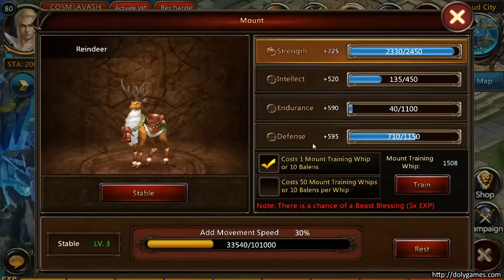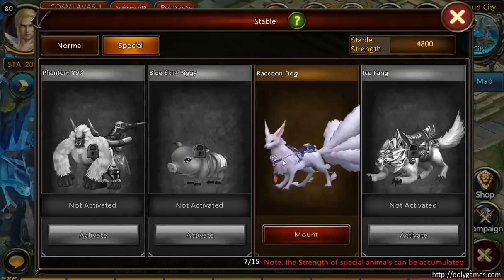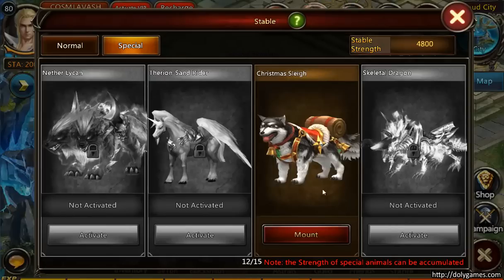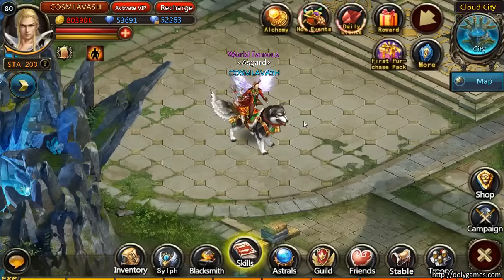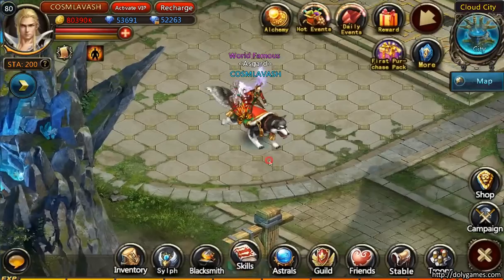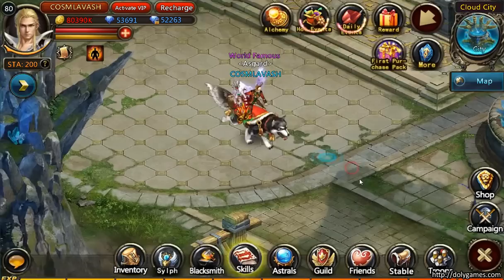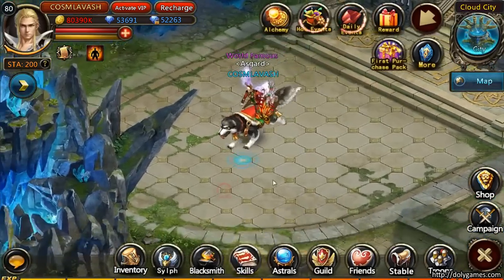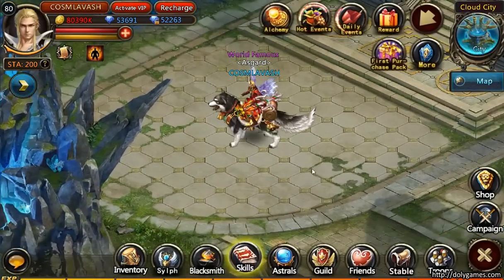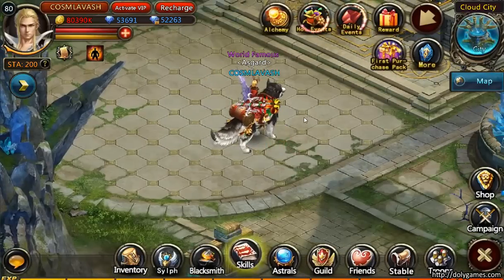Now let's have a look at the Christmas Sleigh, and you guys can also say in the comments which Christmas design you prefer, which mount you prefer. Here's the Christmas Sleigh - a very friendly nice dog also dressed up in bells and everything, so pretty cool. Some mounts I don't like, but a lot of the other mounts have really nicely made design. This is a side shot on the Christmas Sleigh, and a rear shot with a nice tail.